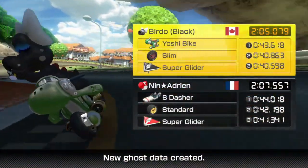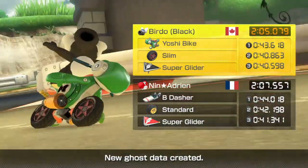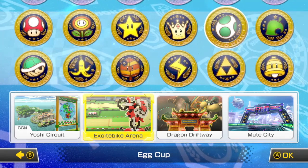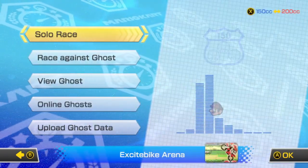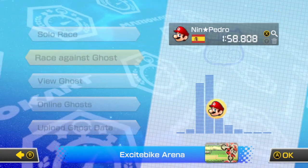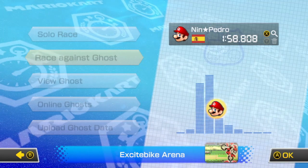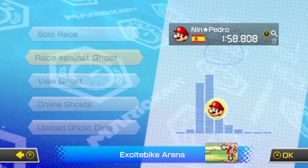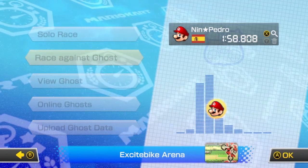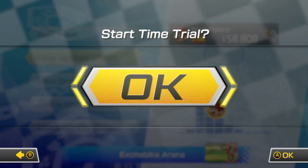On to track number two — Excite Bike Arena, which I'm a huge fan of. I love this track even though it's very simple. The time to beat is by Nin Pedro with a 1:58.808 — I want to say that's Spain, though I'm not sure. Let's do it!